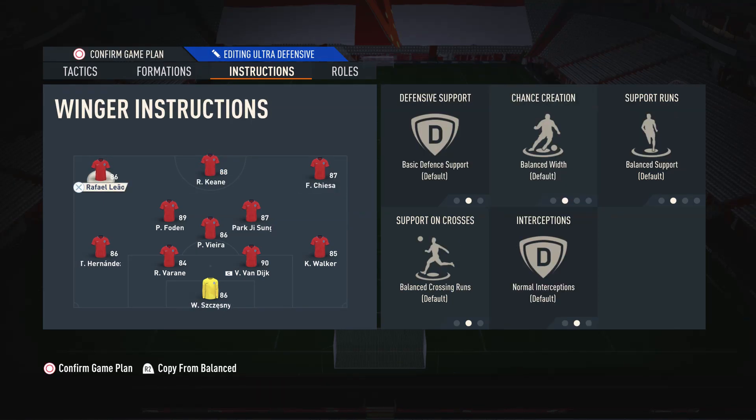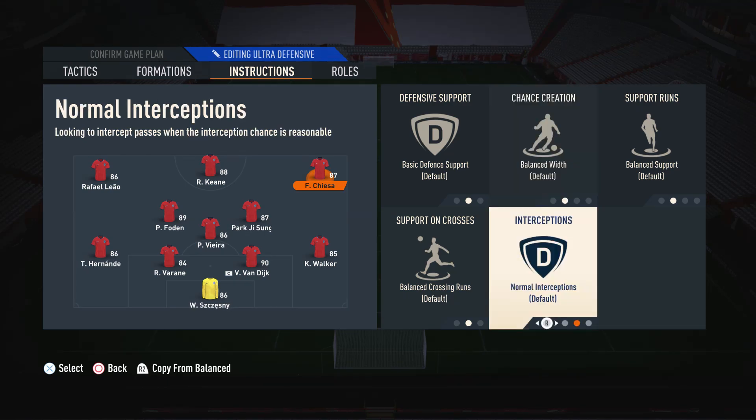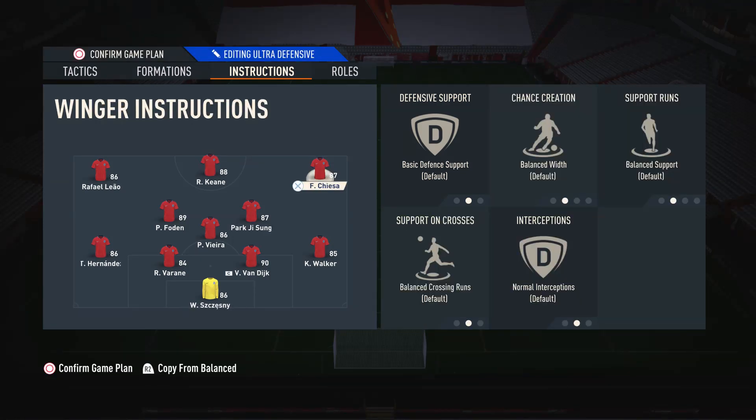For your two wingers, I just leave them alone because I don't think you need to do anything to them — they're very good when you let them do a bit of everything. Because I like to play a balanced style, not having any instructions on your wingers actually works very well. We do want them to support on the defence a little bit, but we don't want them completely defensive. We don't just want them to stay on the wings all the time because sometimes we want them to run into the box. Having a balance on your two wingers works very well in this formation, and this is why I suggested using players that are able to do a bit of everything.